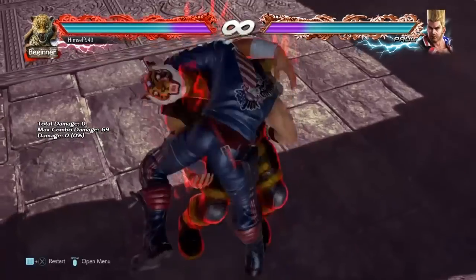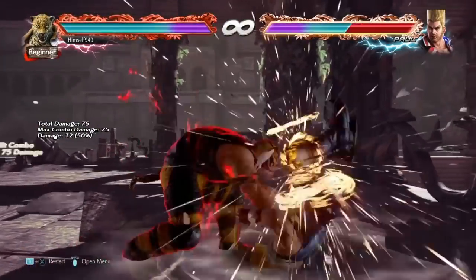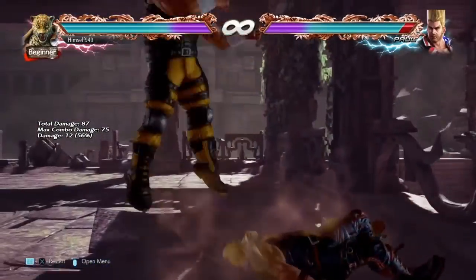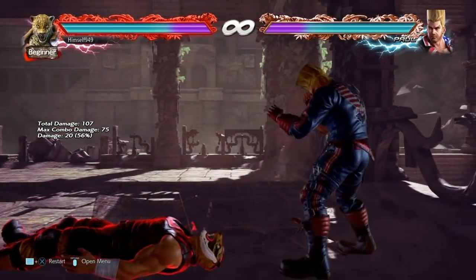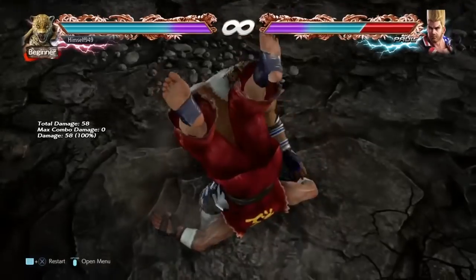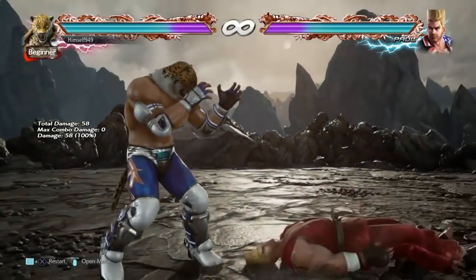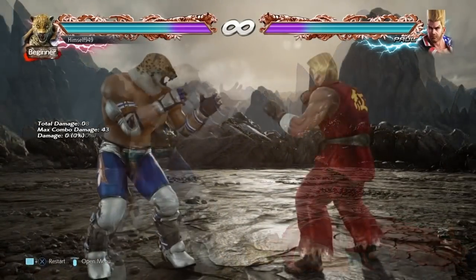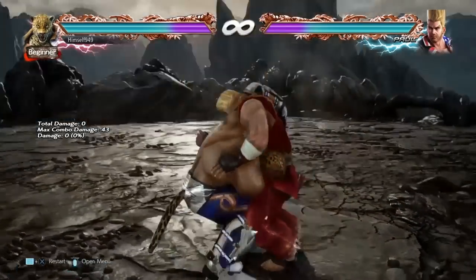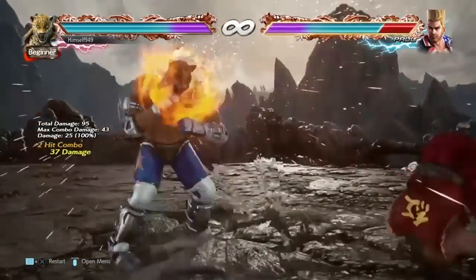If they don't back roll, Rage Drive is also guaranteed, and that then guarantees a jumping elbow, so your total damage is over 100. Putting all that together, I seriously think that Tombstone is in some ways better than Giant Swing. It's not as fast, it doesn't have the same range, and it can't come out of crouch — but you have oki, and you have floor break combos. And if you think about it, you only need three of these to win a round.